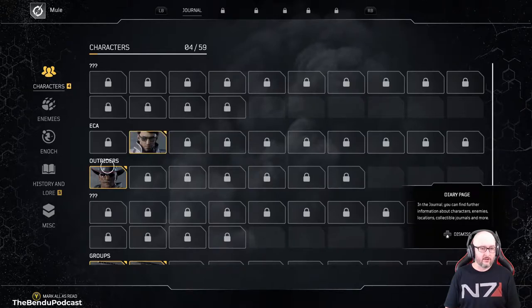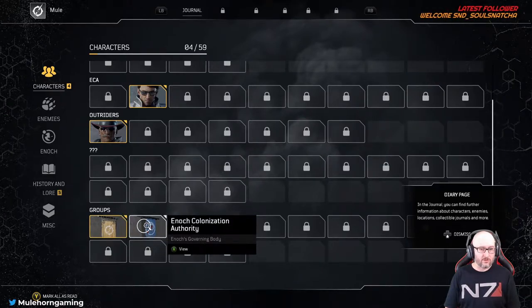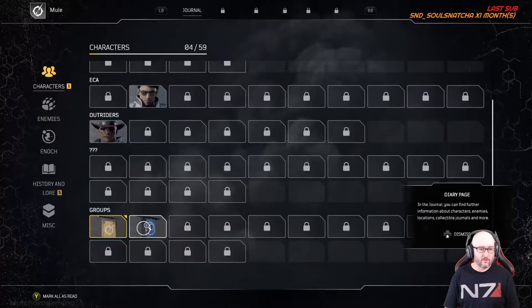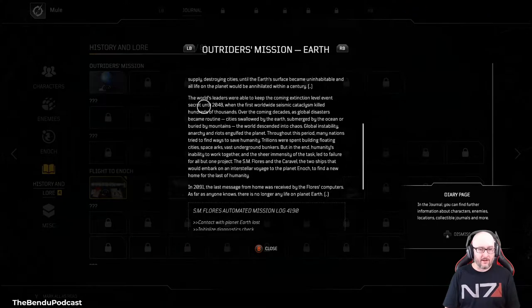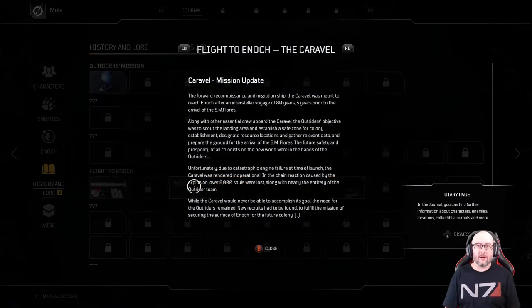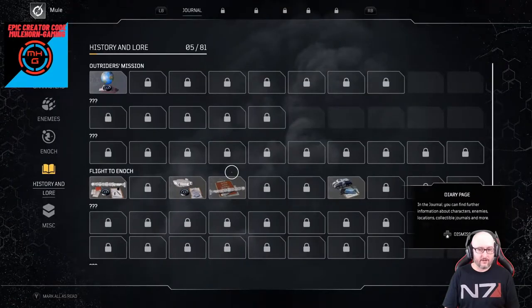Alright, so we got Characters, Groups — Outriders and the Colonization Authority. It's like a codex for each one of them — gives you a little history, a little lore. Oh there's a Lore tab — this is cool. Gives you a whole detail about the whole history. You pick a random class, so you'll end up with the Technomancer. This is crossplay — you have to enable it in your settings though.